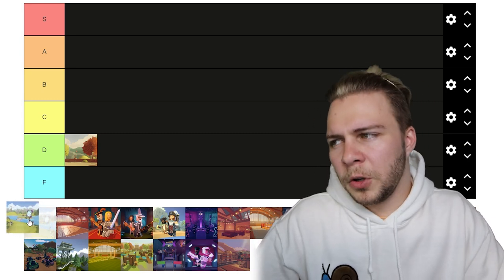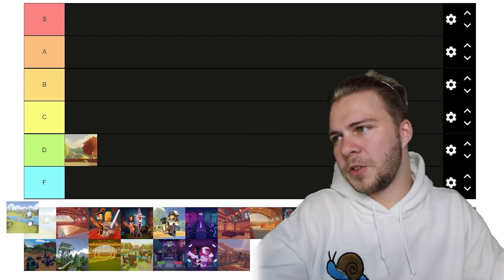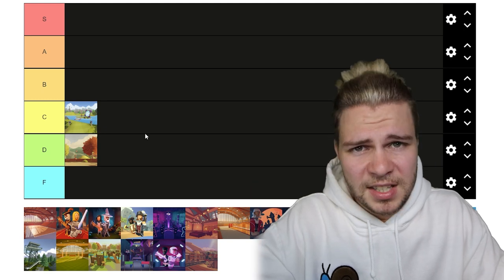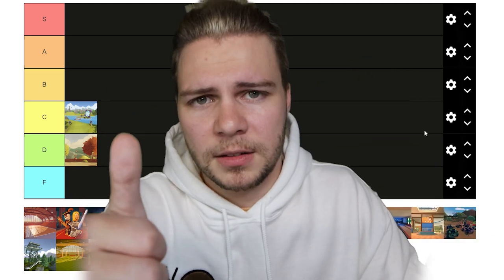Next up is disc golf propulsion, which has the same problems as original disc golf. I will say it's a little more fun — I love the mechanics of the blowing wind and all that. I'm going to give it C tier, but same feedback as the last one.